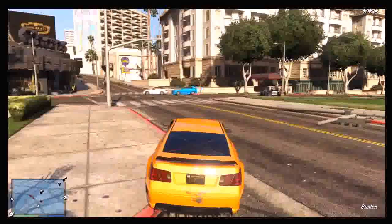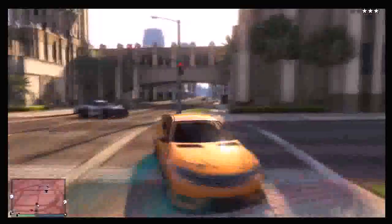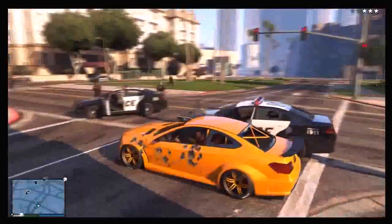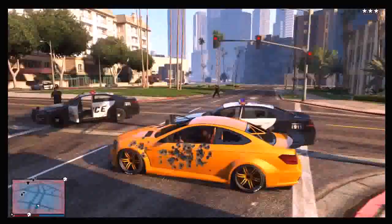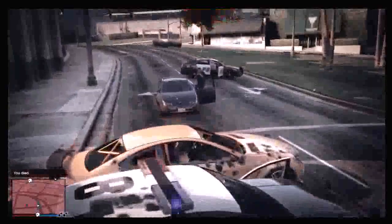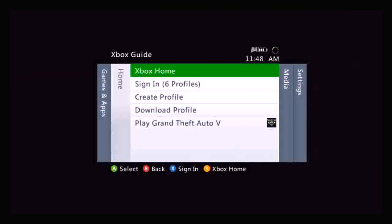Once you've done that, you just want to let the police kill you. This may take a little while, so I've sped this up to show you how long it actually takes once you're inside a vehicle. As you can see, I am dead now — the wasted screen will come up and take you back around the corner, and your personal vehicle will have been impounded.